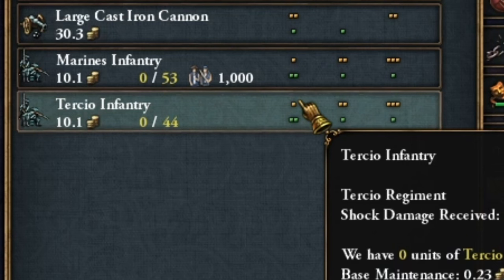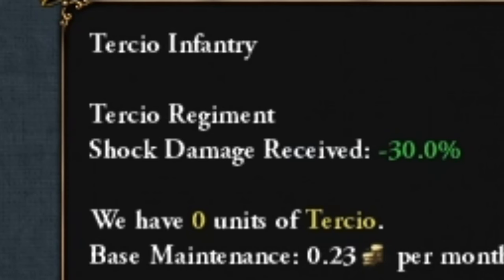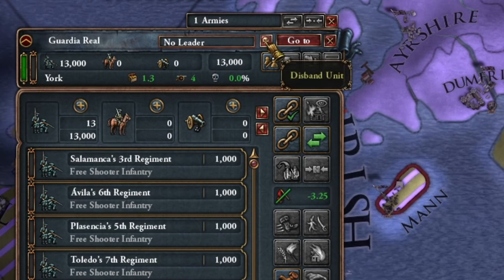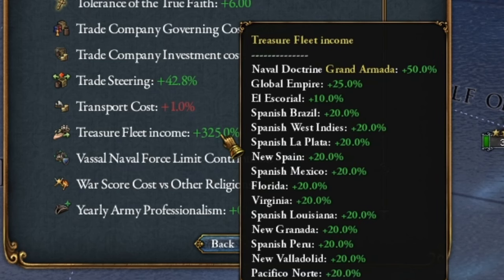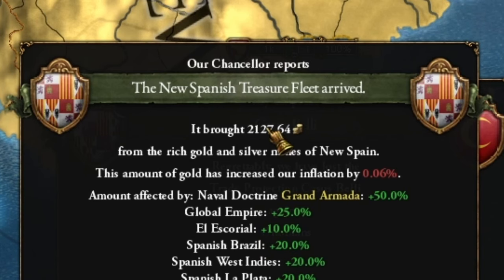What is this mission with Tercio? I can have some special units - that's 44,000! Minus 30% shock damage received, that's a lot. Maybe before starting the invasion of England, I'll replace my infantry in these armies. At the moment I have a treasure fleet income of 325% - it's calculated in a strange way. I should have 3,000 from gold, not 2,000. With all these bonuses, I received just over 2,127 gold - much less than I thought.